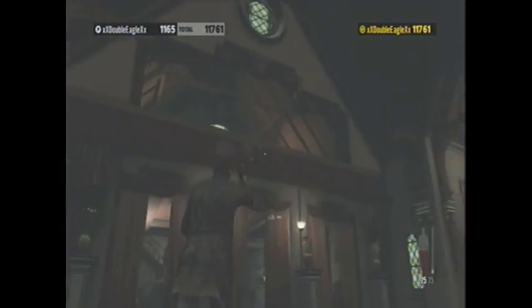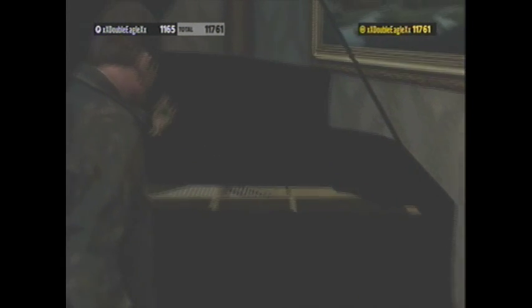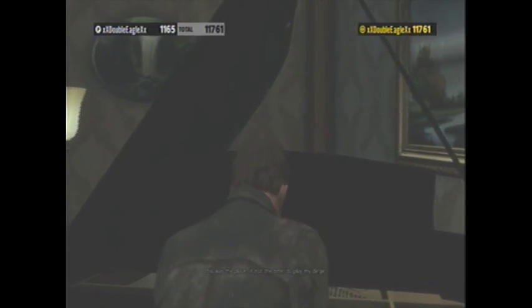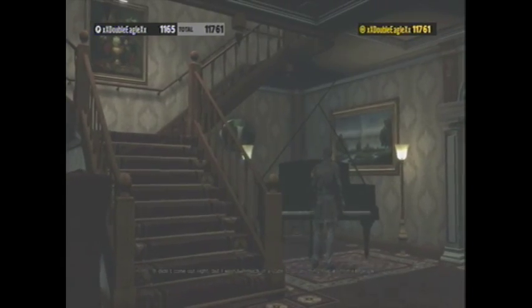Now we're going to go here to chapter 8 — this is near the end of chapter 8. You're going to come through this room and you'll find this one here. This was the place, if not the time, to play my dirge. It didn't come out right.